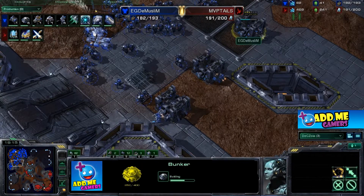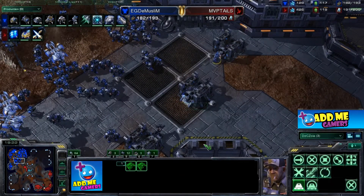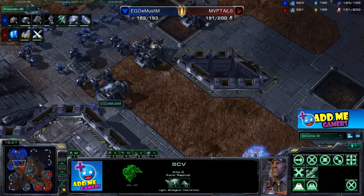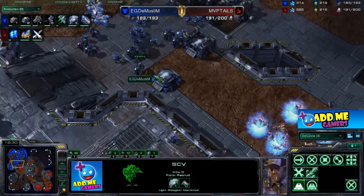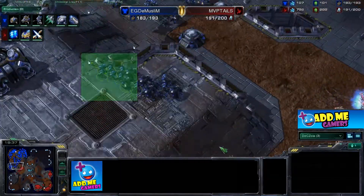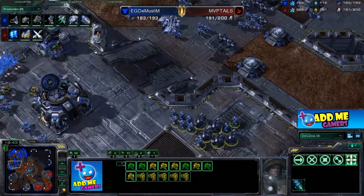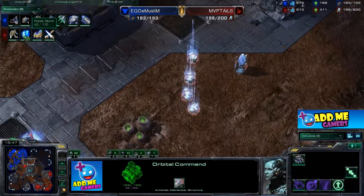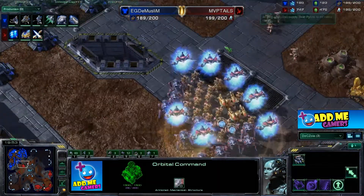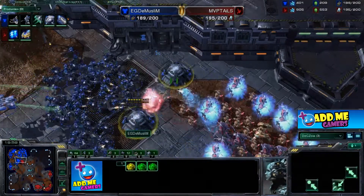Protoss units thrive on smaller entry points — that's why they have sentries with force fields. It would have been better to make a line of bunkers from the side and force the Protoss to go around the other side. Here comes the push, but it's really pointless — just a few steamed units. If he had pushed properly he could have wiped these units out and taken the third base easily. Psionic storm is now online so dark templars should be coming instead of archons.